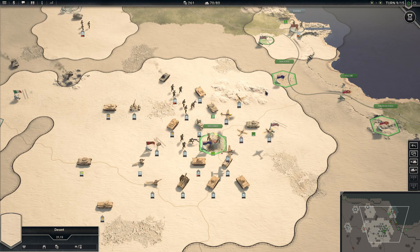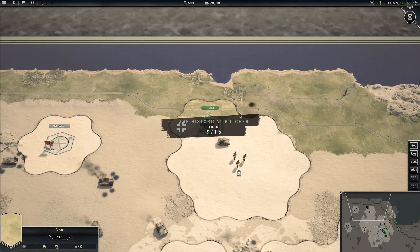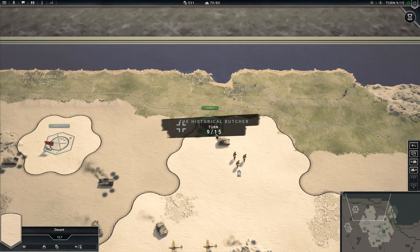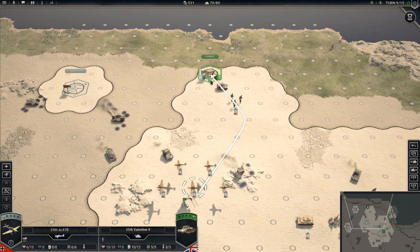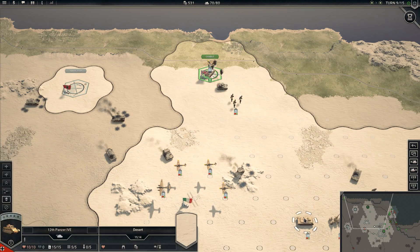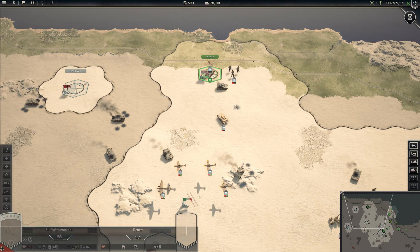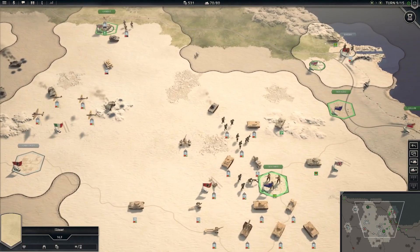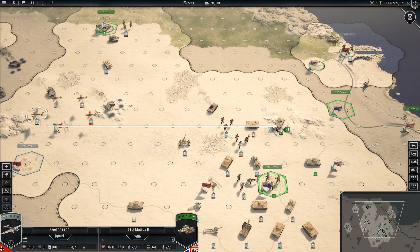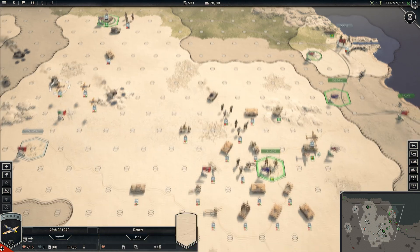So the infantry, interestingly enough, attempts to attack out of the city. They do a little bit of damage on that autocannon but not much. Meanwhile, their armor pulls north towards City Aziz up here on some high ground. The tank moved in and took Gambit in the rear — just what I was worried about. Whatever, I don't think it'll actually seriously delay me.